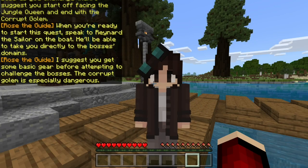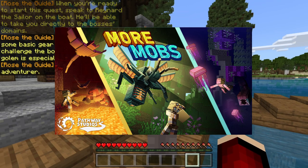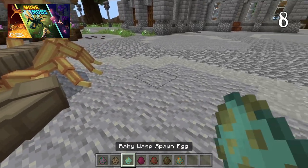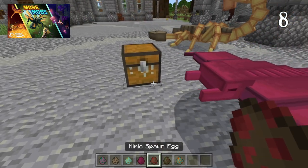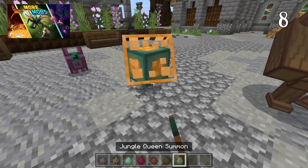If you enjoy new mobs, be sure to check out More Mobs by Pathway Studios. In this pack there are 20 new mobs for you to discover. There's also a huge town for you to explore with side quests, and you can even tame some of the new mobs to help you with world domination — or something like that, whatever you want to do with your mobs.